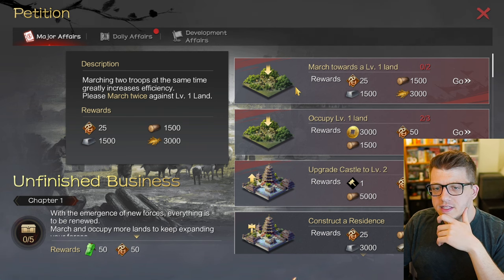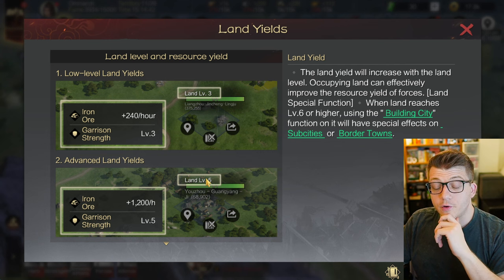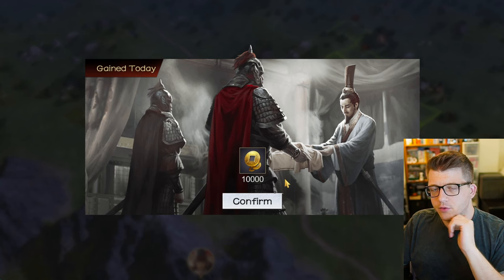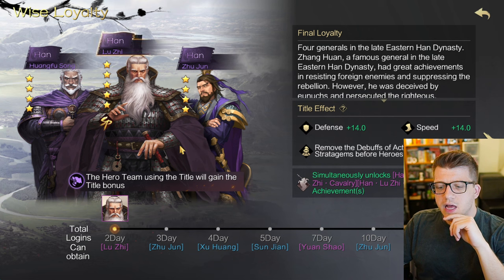We need to occupy level two land and march twice against it. Land yield increases with the land level - level three land produces 240 iron ore per hour and level five is 1,200 per hour. You can actually halt troops on the land when finished so they don't come back to the city every time - they just stay out and we can keep conquering.